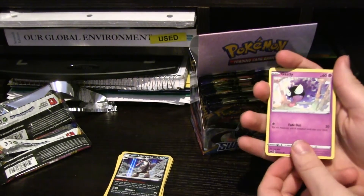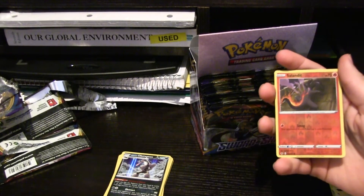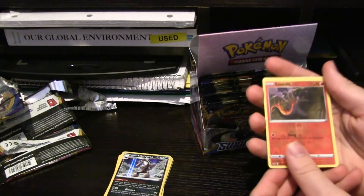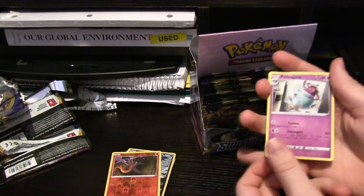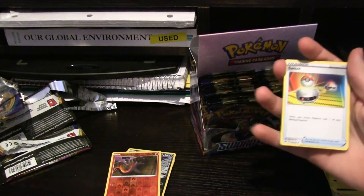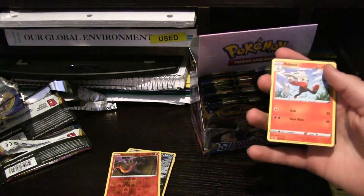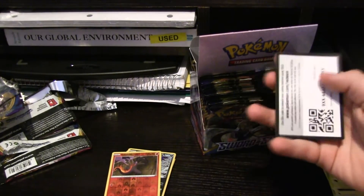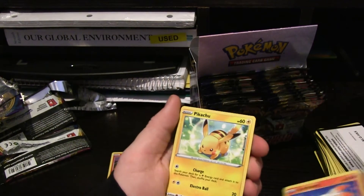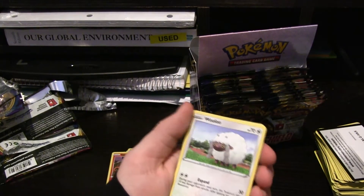Wooloo, Joltik, Salandit, Clobbopus. I like that Ghastly a lot — that is a nice Ghastly. The Ghastly line doesn't have many great cards. A nice Salandit, Polteageist. We pulled a Sinistee — its pre-evolution — a little earlier. Energy Switch, Fairthorn, another Raboot.